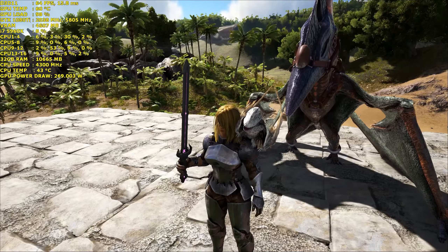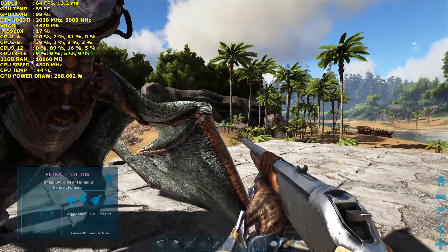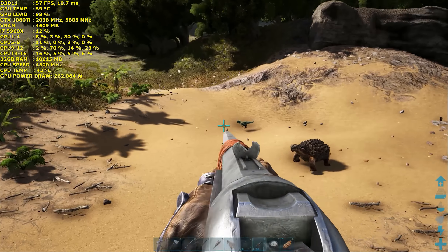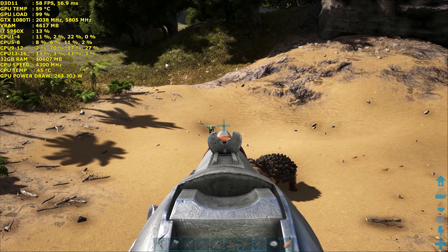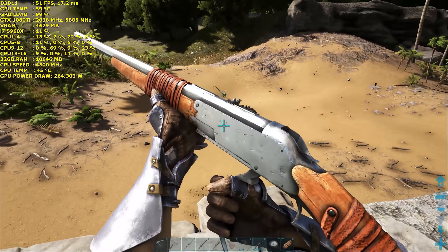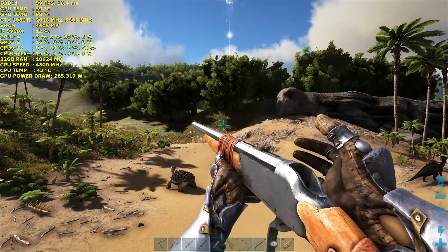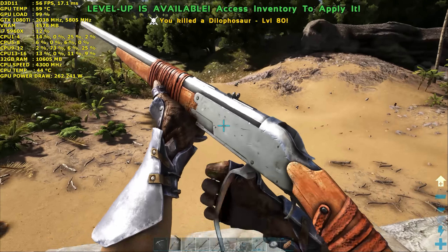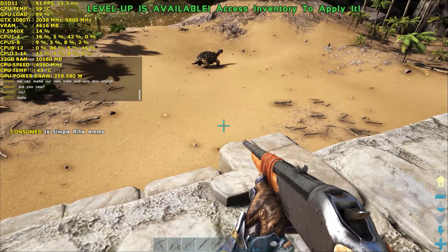I've progressed quite a bit in the game now to the point where I can build myself firearms, so I'm going to test out my long neck rifle. Here we've got a dilophosaurus — let's see how many shots it will take to kill this. Direct hit on the head and it doesn't even know where it came from. Let's see how much range this rifle's actually got.